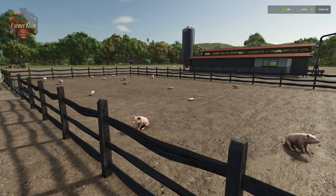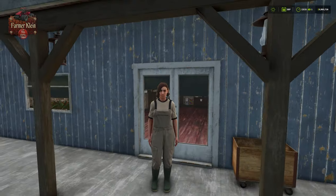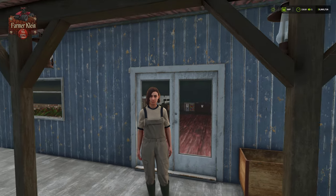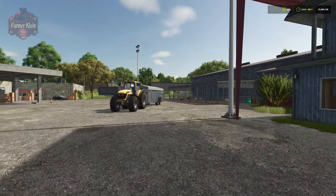As with other animals in Farming Simulator 25, we can come down to the animal dealer and pick up a load of pigs. We can talk to Kate and learn all about how to care for our animals, but at this point we're pretty much good to go — after all, you're watching this video.